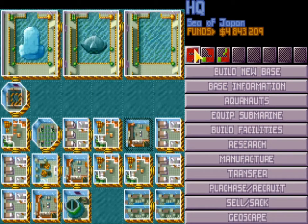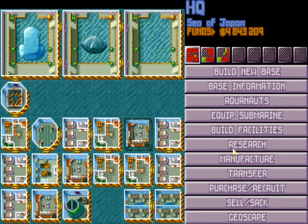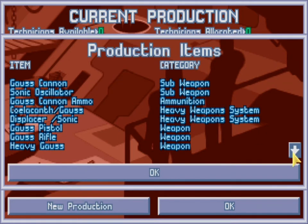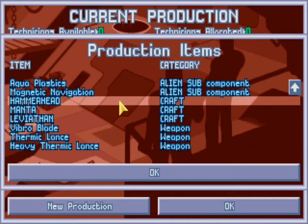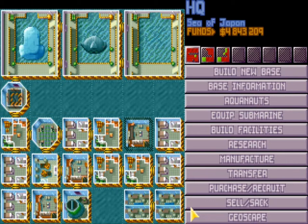This is really important in the first few months of the game when your money is a bit less available. One thing to note: when you transfer your technicians out, if you are manufacturing something big like a manta or one of the ships, I would leave one technician behind to keep manufacturing it so that when you transfer them back, you don't have to start from scratch again. That's a really good way to make money, and I will cover some other ways as well a bit later on.